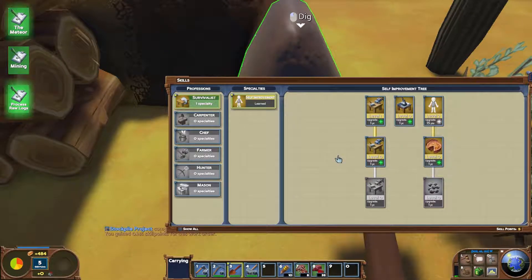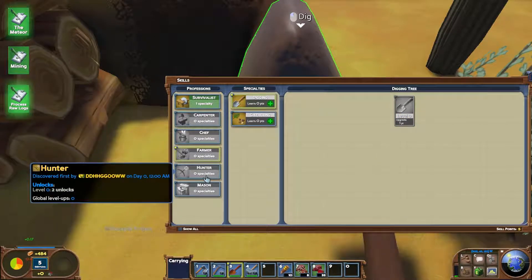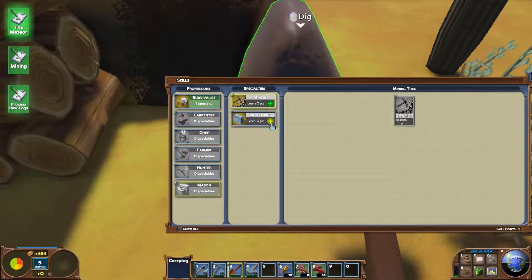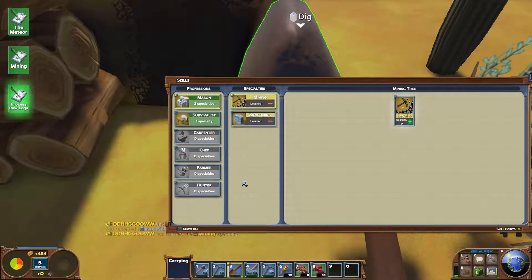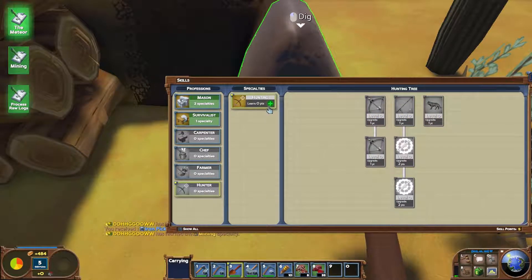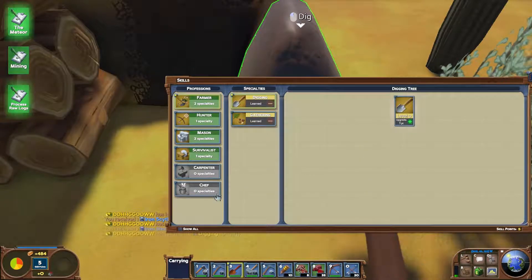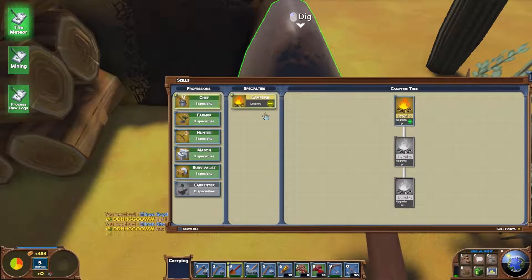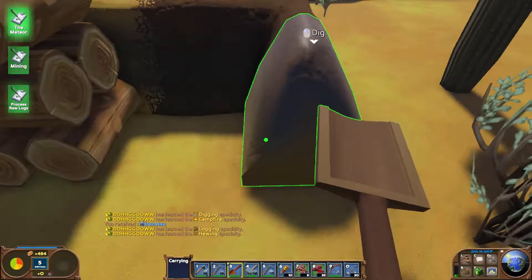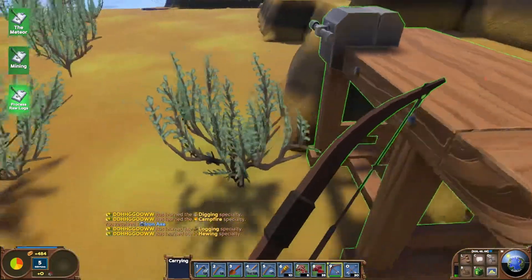Unfortunately we don't have the points for the next level of 15 kilograms. Crafting speed - that will be a good one to max out. We've got chef, farmer, hunter and mining, and these take zero points to learn - interesting. So let's just learn these and then we'll be able to craft things. We might as well learn them all now. And we've got a bow and arrow so we can kill stuff - that's cool.